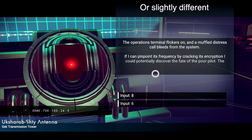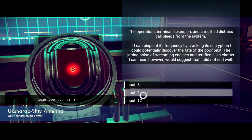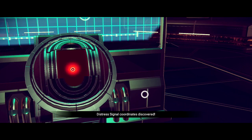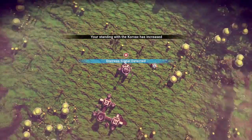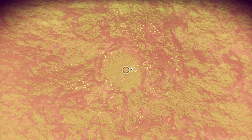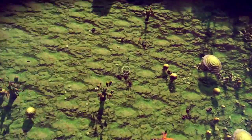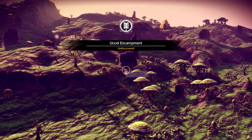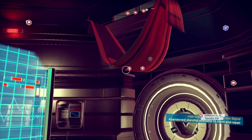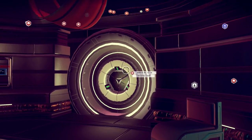What you do is simply go back to the control panel and access it again. It will say the same thing, and you simply put in the same code as you did before. It will give you more standing for whatever race you're doing this for, and it will show you another ship location. So now you can see we have two of them, and you can actually do this as many times as you want.